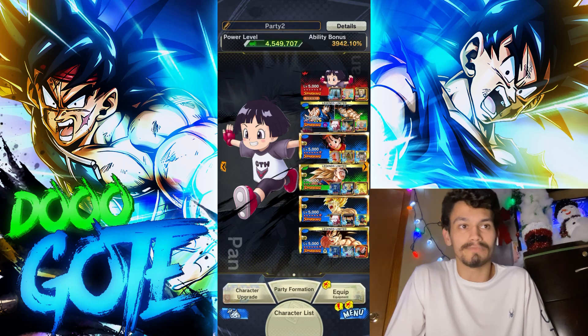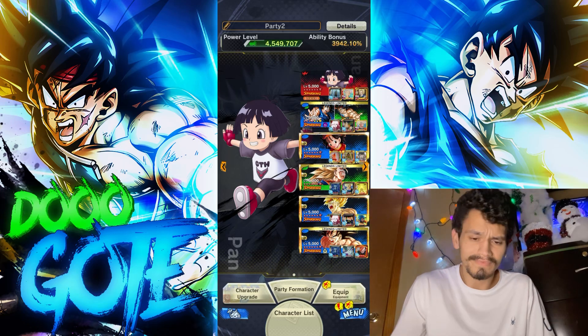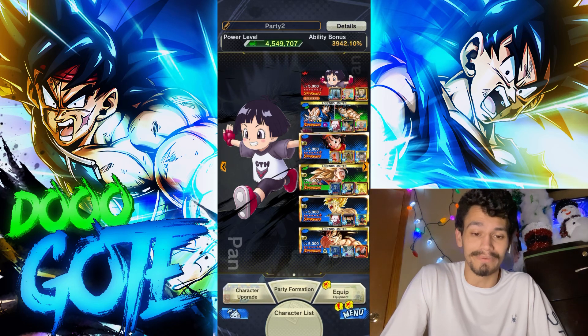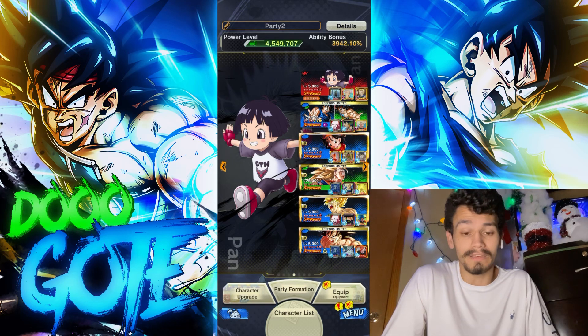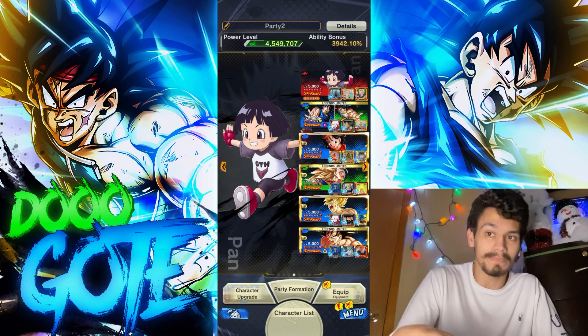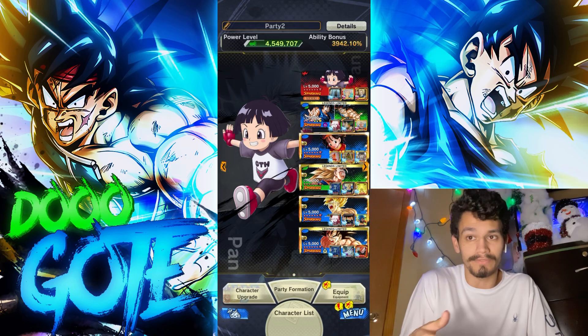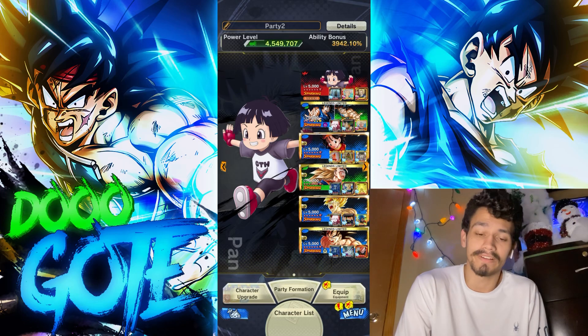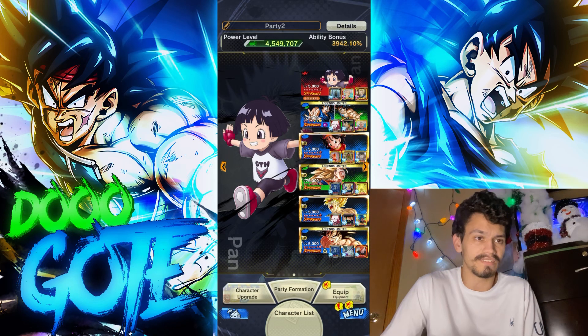Yes, it's early season so some teams only have lower stars, but they were still decimating through everything — it was just wild. So now I'm going to run them with a 4x zenkai buff, a support type, and Red Pan since she gives HP. I figured why not run her — it kind of makes sense.